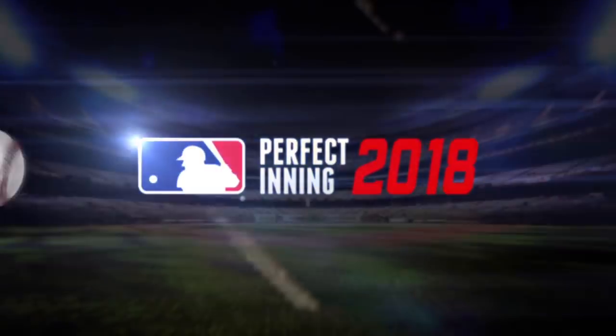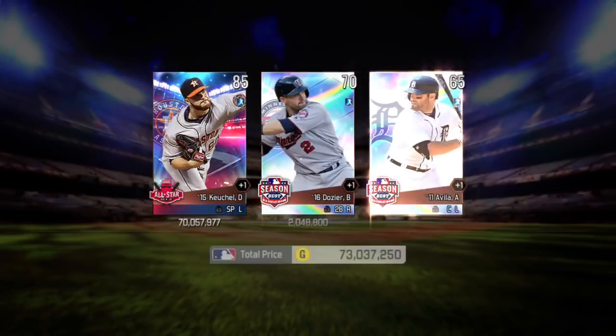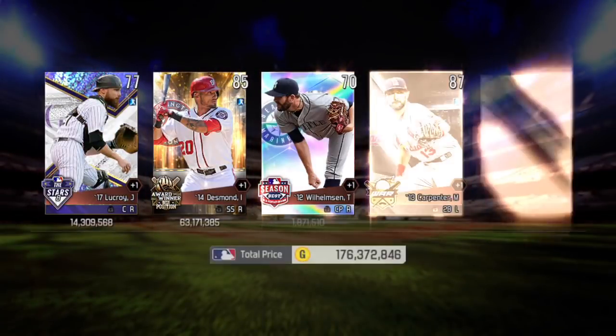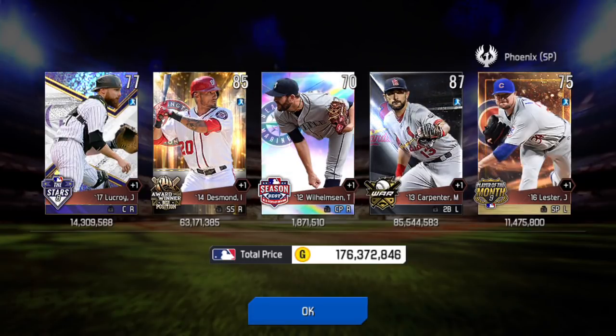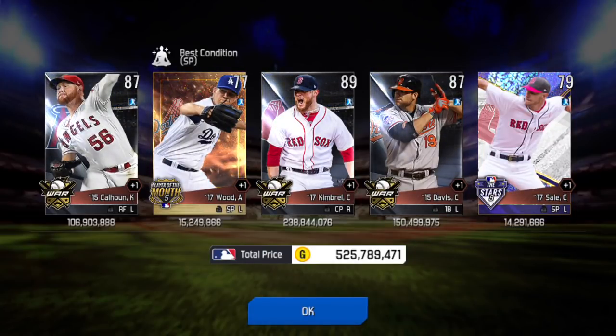And now for a platinum draft. Still not much luck from platinum drafts yet. And now three more bronze drafts — maybe Keichel's good from that. Ten silver drafts — come on, pack odds, be with me. John Lester goes into a badge, but that's about it. Another five silver drafts. We get Alex Wood for badges. Craig Kimbrell, 238 million.